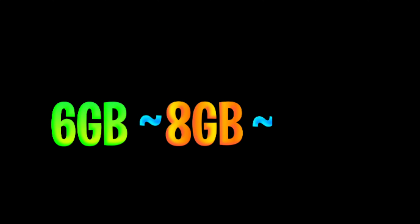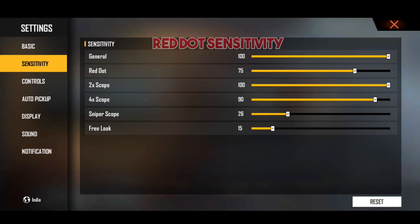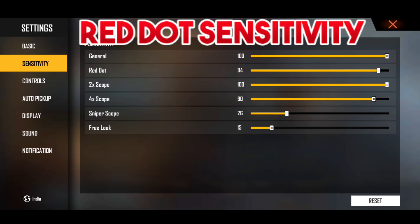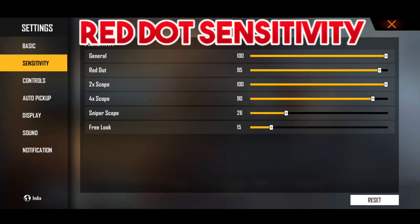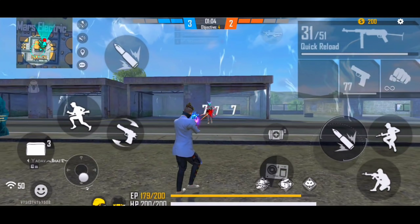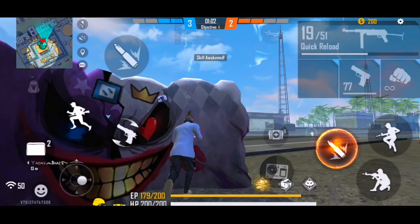If you have a 6GB, 8GB, or 10GB RAM device, follow the same process but start at 90, then try 92 and 93, checking your gameplay at each step to find the best red dot sensitivity.